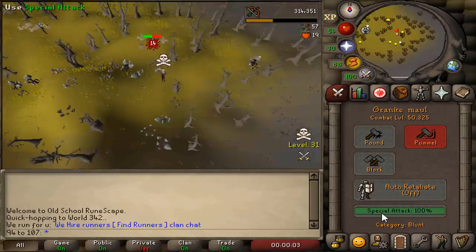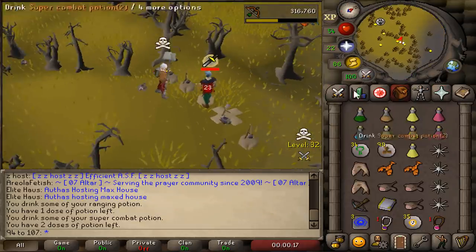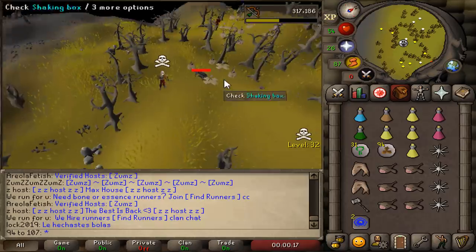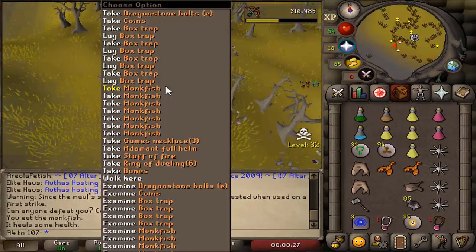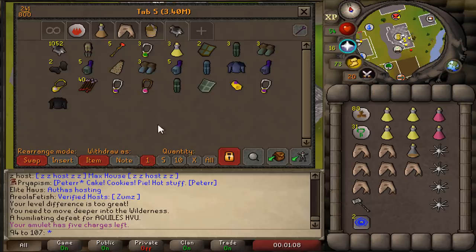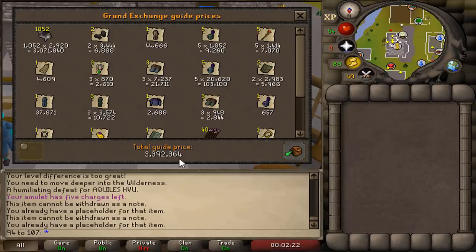We got another cluster of kills — 93 chin chompas, 20 chin chompas, 15, 31, 31, 85, 80 chin chompas. And we're going to end it with that one kill. We have now finally reached the goal of 1,000 black chin chompas. A little price check of everything we PKed: 3.39 mil — very, very nice.